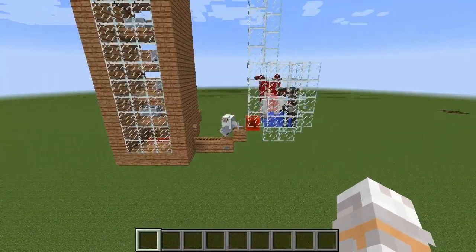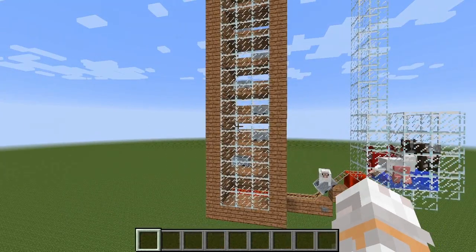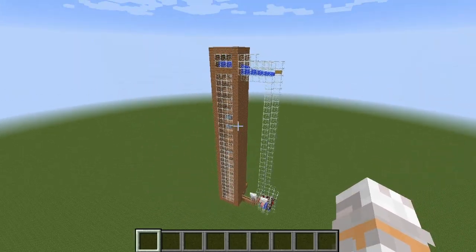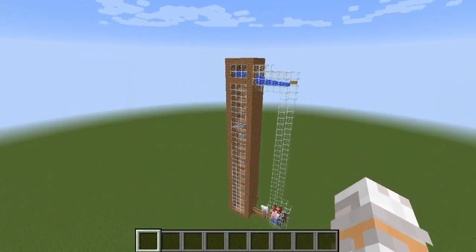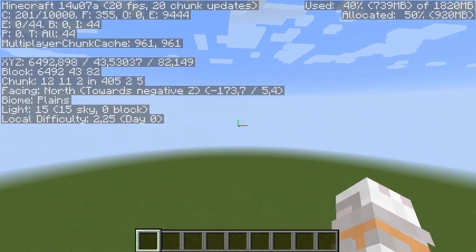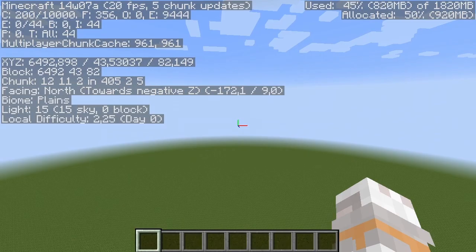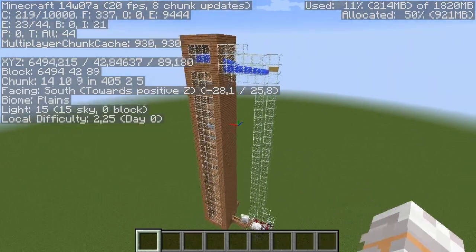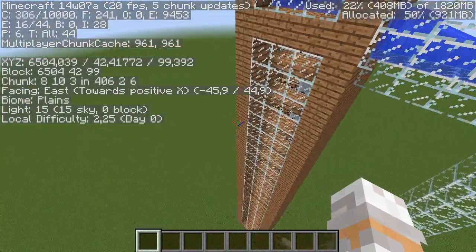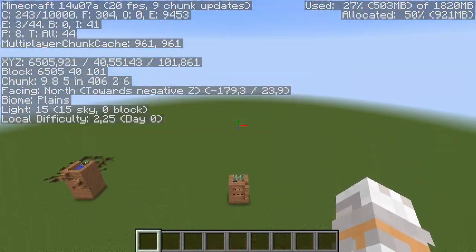Now let me quickly show you how I built these cells. This is very important — listen carefully. This design is direction dependent. If you want to copy this and build it on your own, make sure the glass front — the direction of the glass front in your rebuild — is pointing towards north. That's negative Z. Orientate it the same way I did here, or otherwise it probably won't work. The opening is towards north — make sure of that.